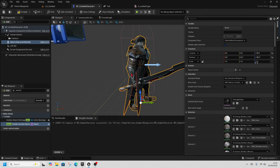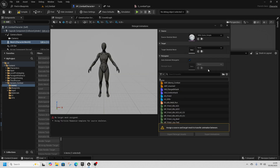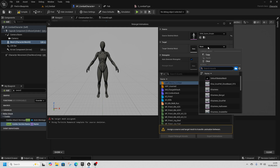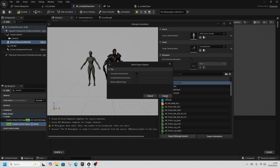To fix that, go to Manny Combat, right-click it, and retarget animations. We're going to retarget the ABP Manny Combat — the full animation blueprint — to Kwang (the one you chose), then export the animations into a new folder called Kwang ABP. Right-click to create a new folder and export.